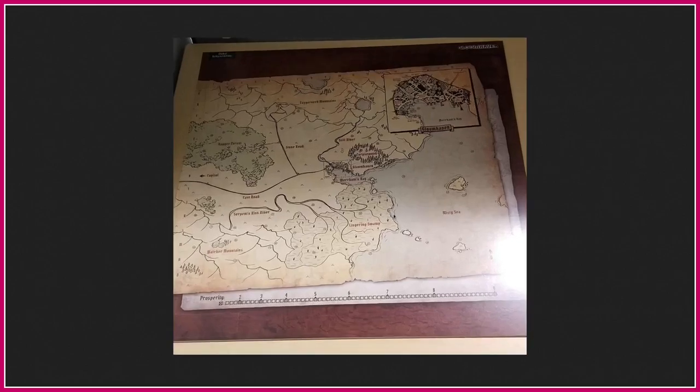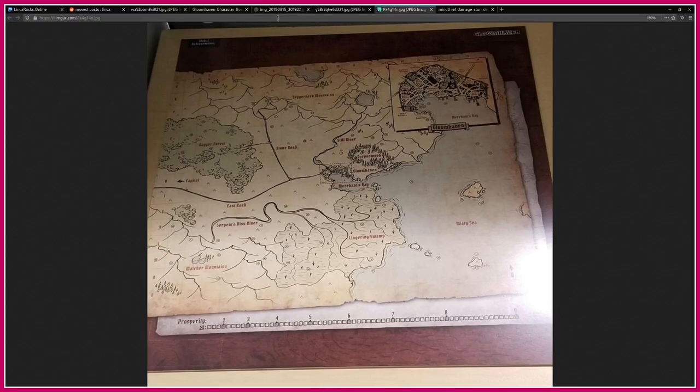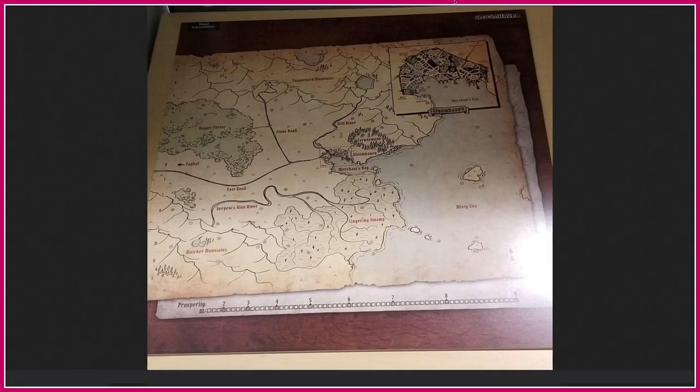This is the map — this is the overworld map. There are lots of locations on the map marked by these little things. When you go to a location in the physical board game, you put a little sticker on the map, which is really cool. When you unlock a location and visit it, you're supposed to cross it off. There's a prosperity tracker for how prosperous the town is. And at the top you can put stickers down when you get certain achievements in the game. So it's taken a lot of influence from video games. Lots of physical stuff to play with.